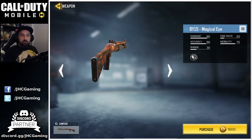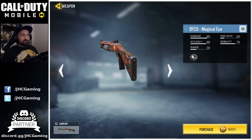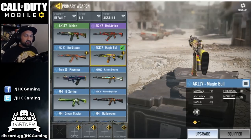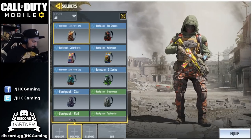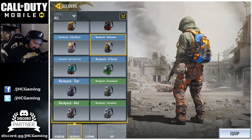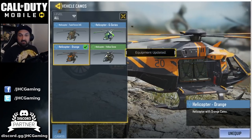One more thing about CP: instead of gambling on crates you can go in the shop and buy directly the skins you love — like instead of wasting my points on crates I could have just bought the BY-15 Magical Eye directly, it's really nice. I'm super hyped for the AK-117, I'll just max it out because I'm definitely going to use it in multiplayer. I started playing more ranked lately and I use the AK-117, so new skin with a perk this time. And of course the Merc 5 — I'm really hyped with that one. I'll probably keep the task force backpack, or maybe the Halloween backpack — that's gonna be my new swag for multiplayer.